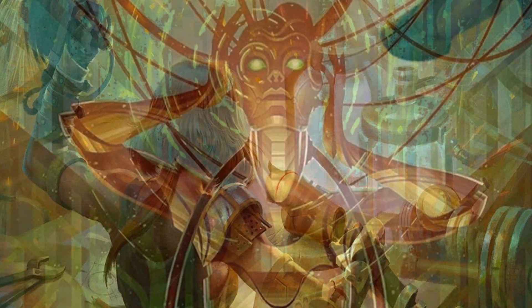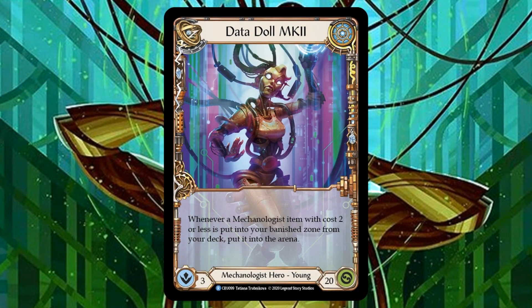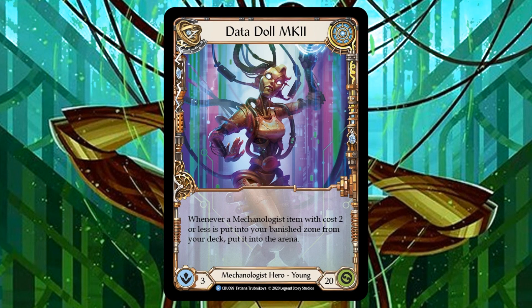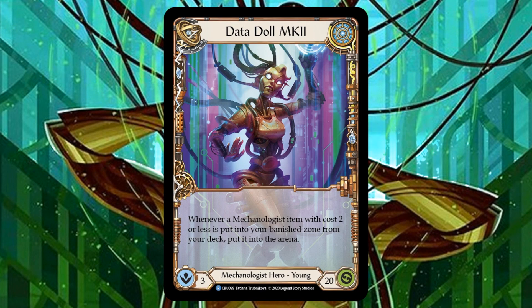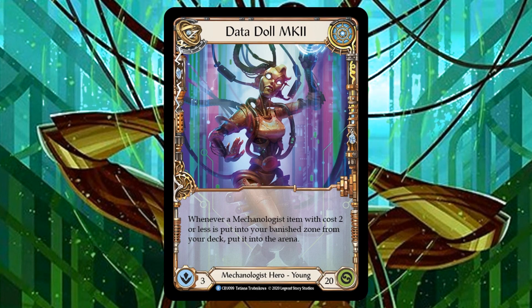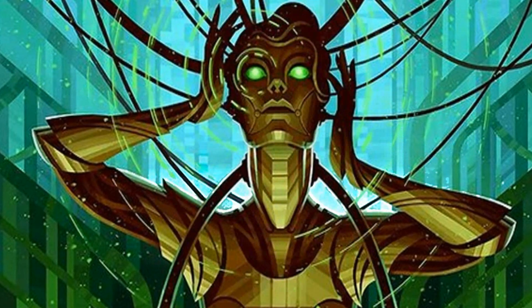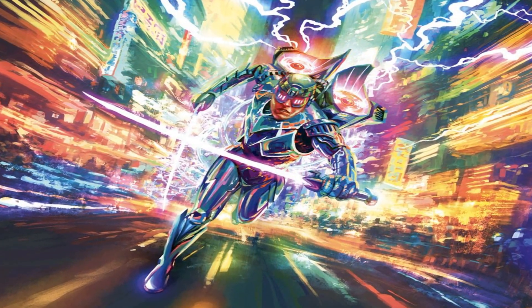First introduced way back in Crucible of War, Datadol Mark II is a young mechanologist hero that, at a glance, seems really powerful. Whenever a mechanologist item that costs 2 or less is banished from your deck, Datadol automatically puts it into play. Now on the surface, this seems like a value train that has no brakes.